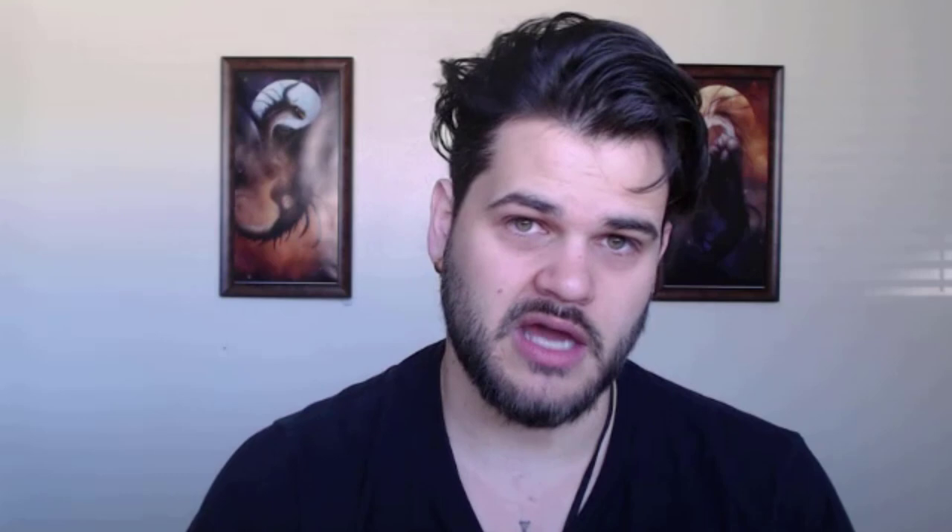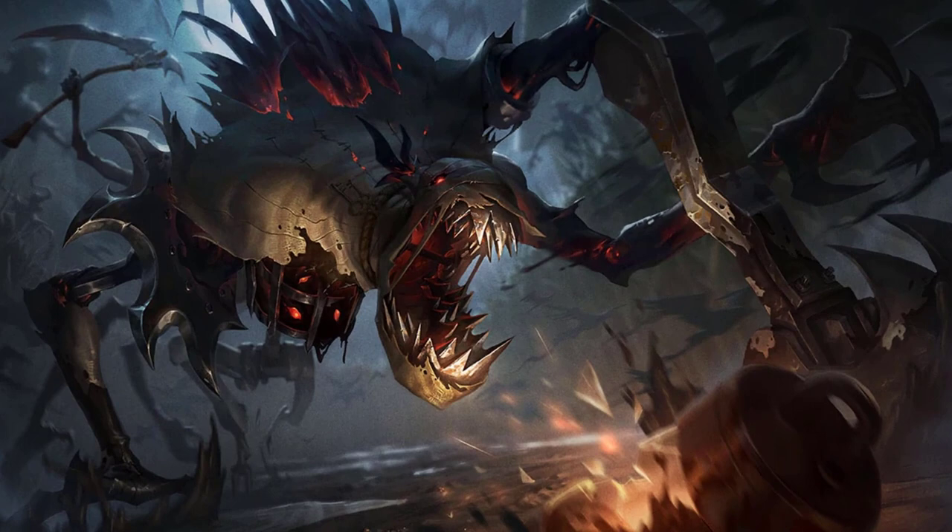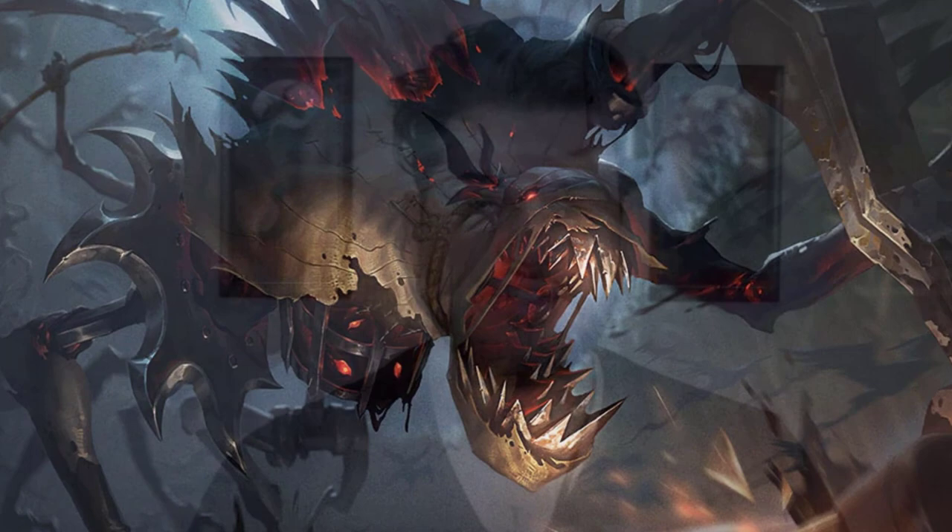Fear is a fantastic area-of-effect fight-winning spell that would be on the pinnacle if not for Hypnotic Pattern. Hypnotic Pattern has an easier area to hit and a similarly powerful effect. I actually kind of consider them on par with each other, because Fear you can keep beating on them while that effect is up, whereas with Hypnotic Pattern you cannot. However, Hypnotic Pattern is a very strong initial effect. You would be safe taking Fear instead of Hypnotic Pattern as your fight-winning spell if you want to mix it up — Hypnotic Pattern is very, very good but it can get stale because it's so good. Fear is another option where you're getting similarly powerful effects but with a new flavor. I really do like Fear.